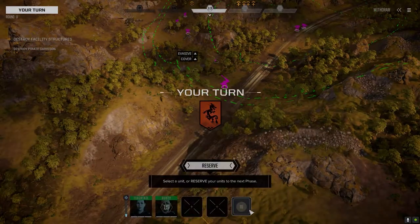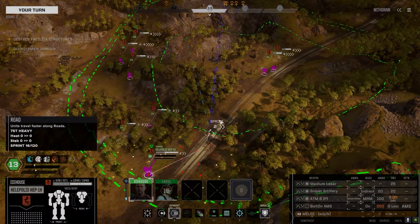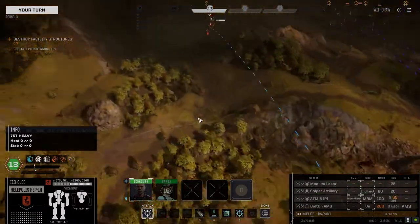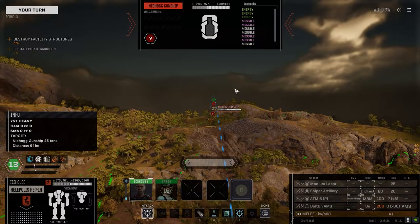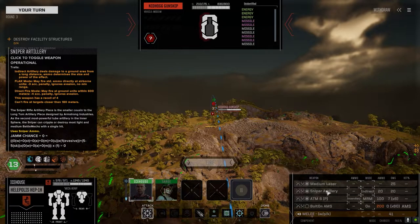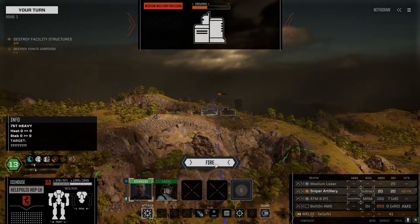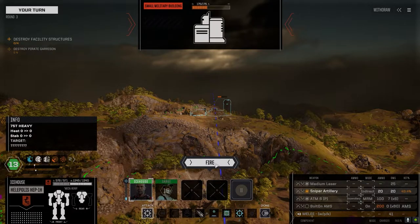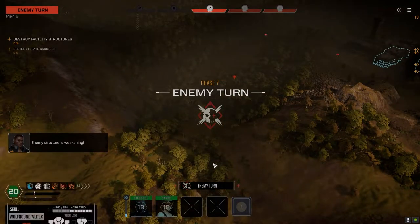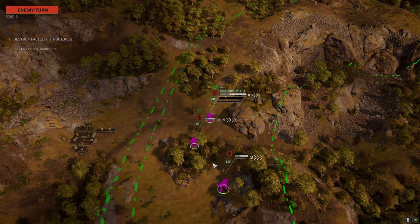What's the Nidhogg doing? Hopefully it doesn't have bombs — that's going to be a real pain. I can't target him with indirect fire, so let's go after the base. Sounded like a big AC, probably a 10. Oh, it's a gun turret. Another Nidhogg — I bet they do have bombs. We better shoot these guys down fast.